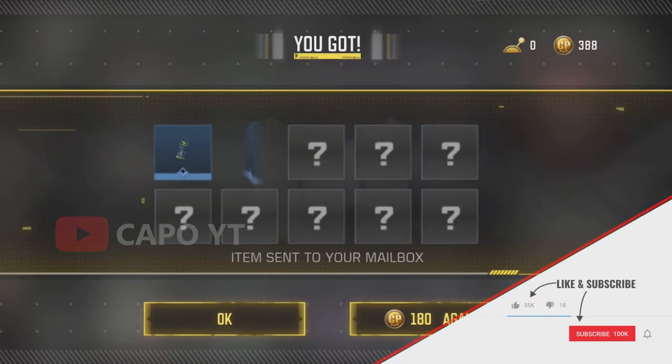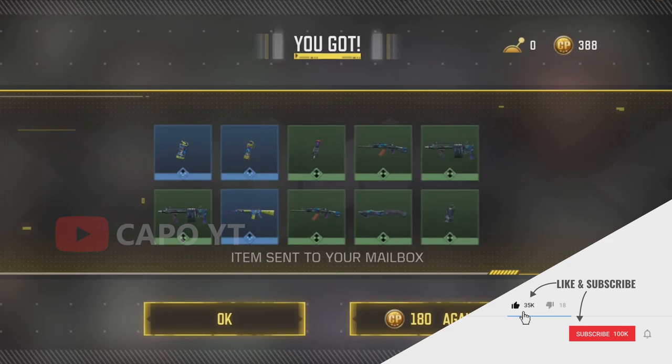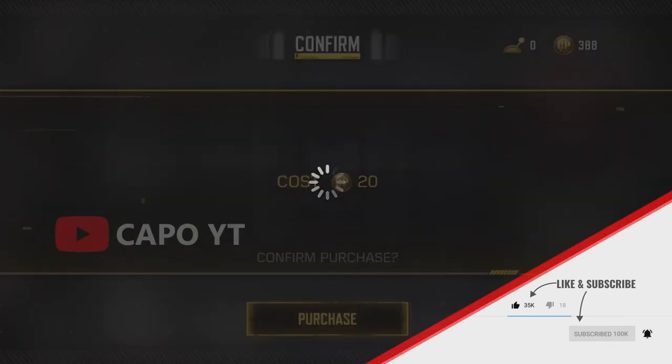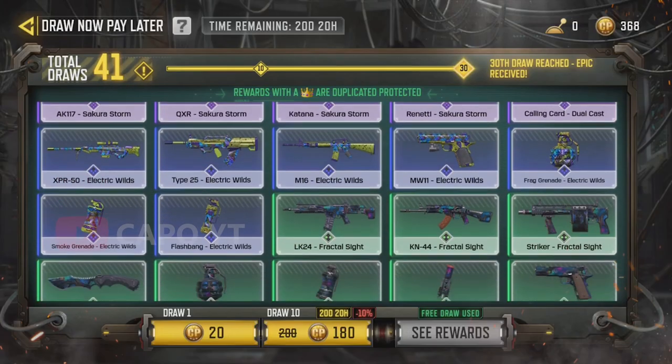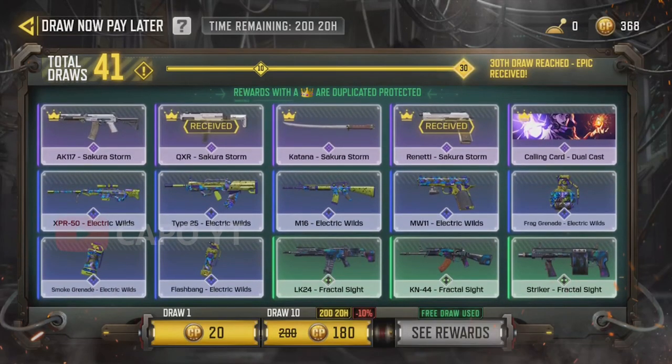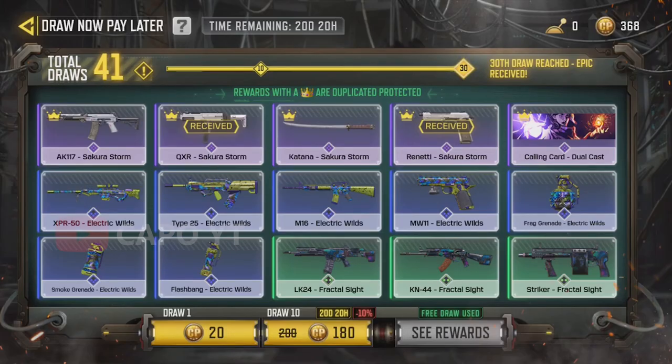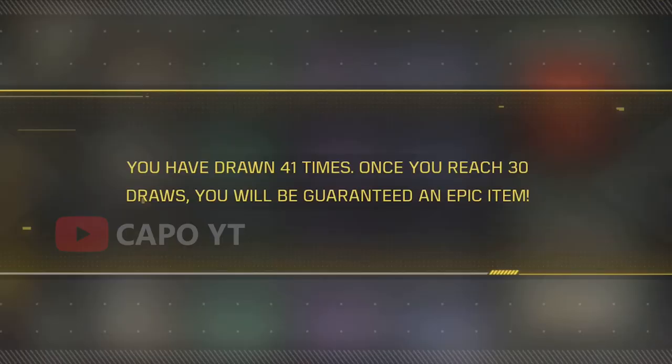We got the QXR which is good, but for 40 pulls I still didn't get the Katana. For a single pull I got the Striker — I don't really care, I just want the Katana. Come on COD Mobile, just one epic, give me the Katana and I'm done. There are no guarantees once we pass 30 pulls, so I'm on my own.